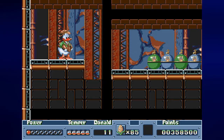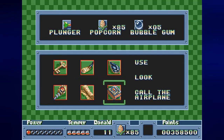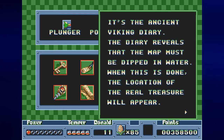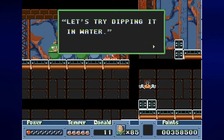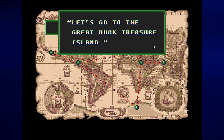Donald gets the Viking Diary back! Now to leave this room you have to select the diary and either use it or look at it. It's the ancient Viking Diary — the diary reveals that the map must be dipped in water, and when this is done the location of the real treasure will appear. Let's try dipping it in water. And we dip it in water — let's go to the Great Duck Treasure Island! Now we're going to the island, the final area of the game.